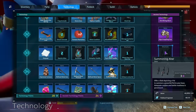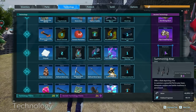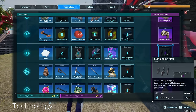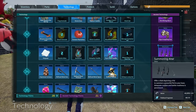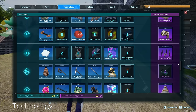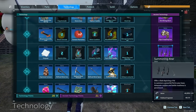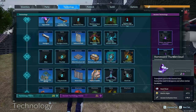Another new thing is the Summoning Altar — honestly the biggest thing in the update. It allows us to summon raid bosses. You offer a slab depicting a pal to summon a powerful pal to your base — caution and battle readiness is paramount. You'll probably want a dedicated base for raids so all your base pals can help take them out. There's also an Ancient Civilization Core required, though I'm not sure exactly what that is yet.